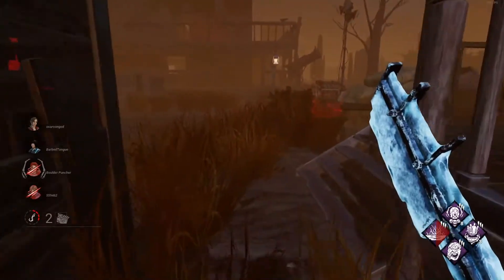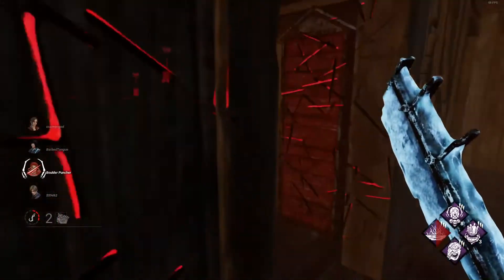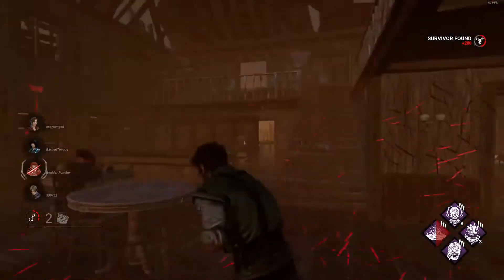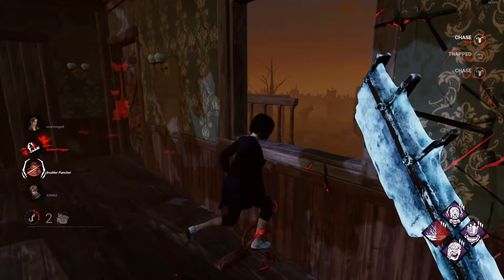When a trap is placed, things get tricky. If a survivor steps in a trap, they are immobilized until they are freed. If they were healthy, they drop to the injured health state. However, if the survivor is already injured, by default there is no change in health state. If the Trapper is near the trapped survivor, they have a choice: since the survivor is injured, swinging at them will put them into the dying state, releasing them from the trap and making them fall to the ground.